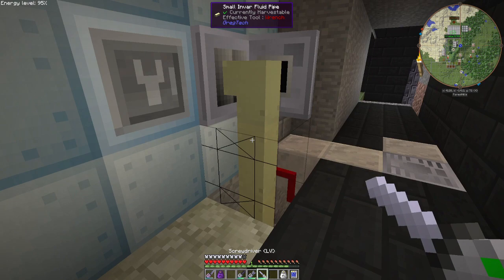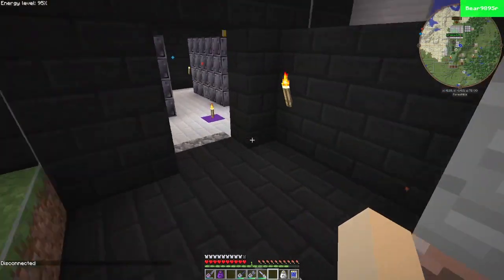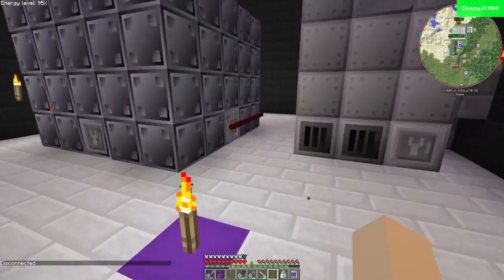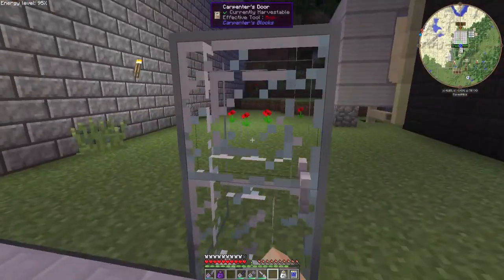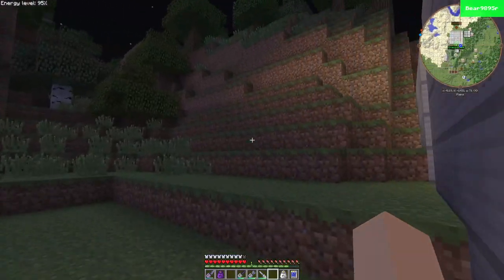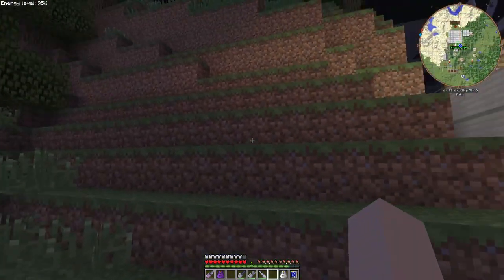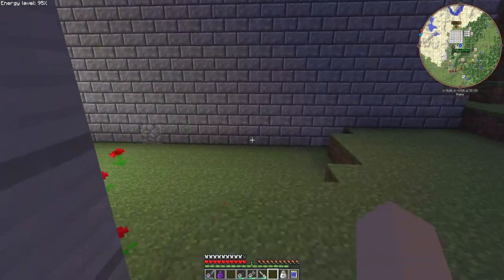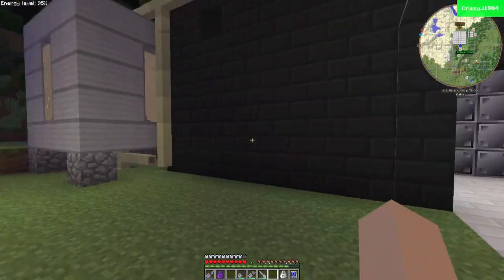We've run ourselves out of methane again, so I need to shut that off right now. I did some redecorating while Crazy remade all the things that I blew up. You can see over here we blew a huge hole in the side of this hill — I did the best I could to rebuild it and manicure it to look somewhat natural.